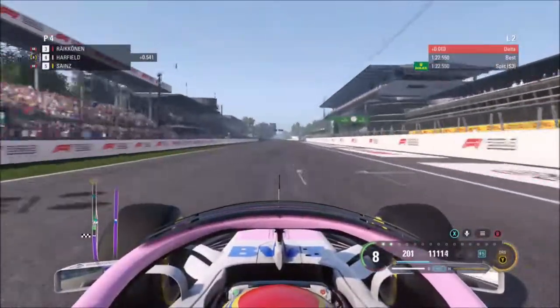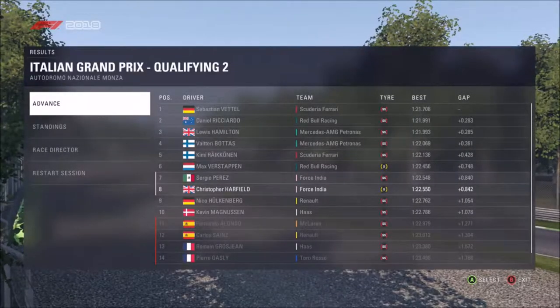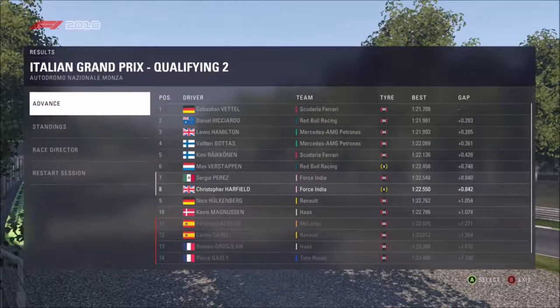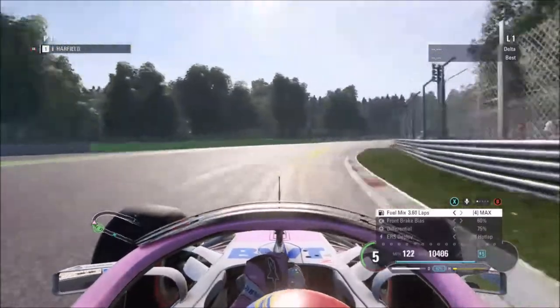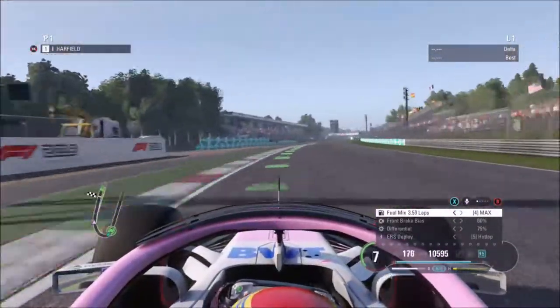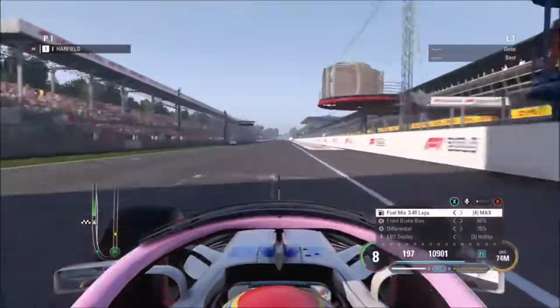We go fourth with that Q2 lap time. We're actually finishing eighth - we got out-qualified by a teammate who was on a softer tyre than us. So we get through on the soft tyre, and we are going to be starting on that. That does mean we're actually going to get an extra set of super soft tyres in Q3.